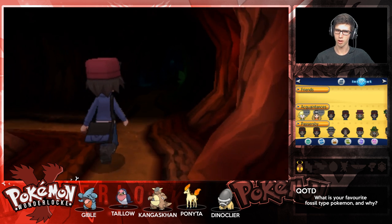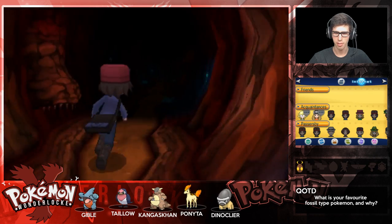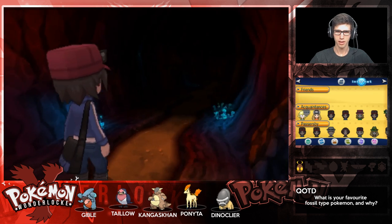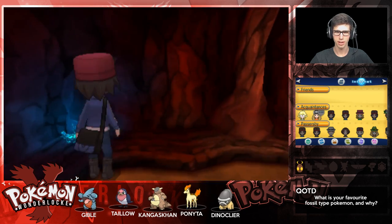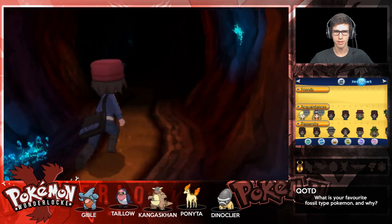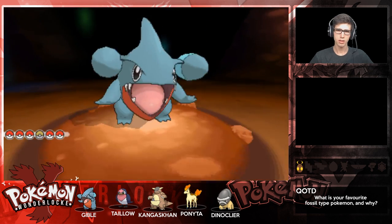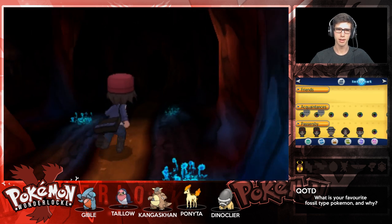Let's keep going - we got a battle regardless. Another Onix in the cave, let's get out of there because we got to take on Team Flare up here. For those who don't know, I've only played through X and Y once, so everything's still pretty fresh to me - I really wanted to get a refresher on this story before Sun and Moon came out.